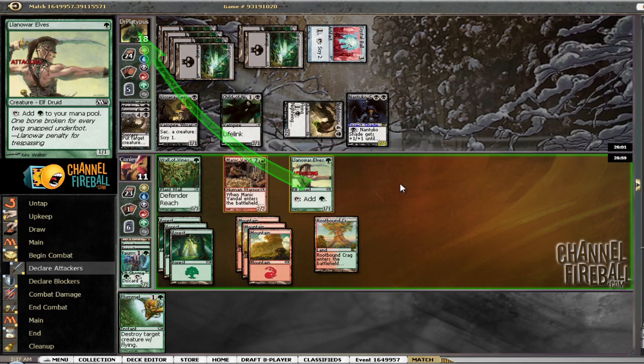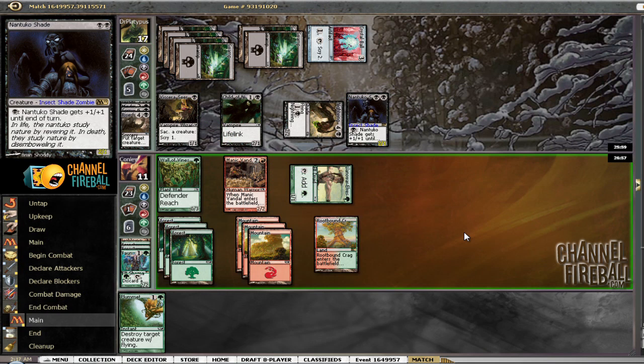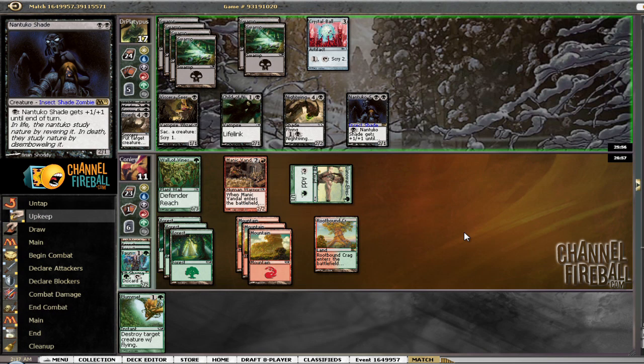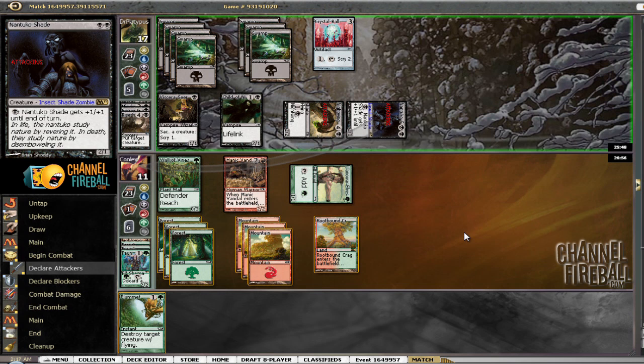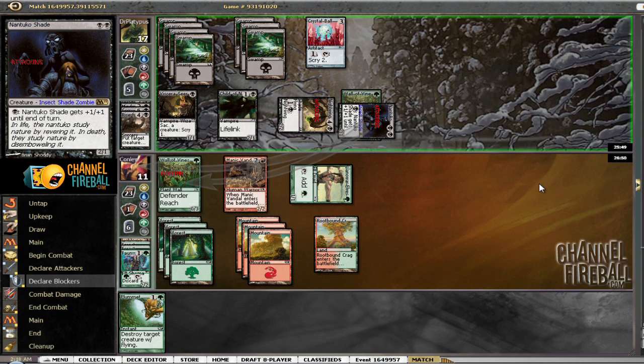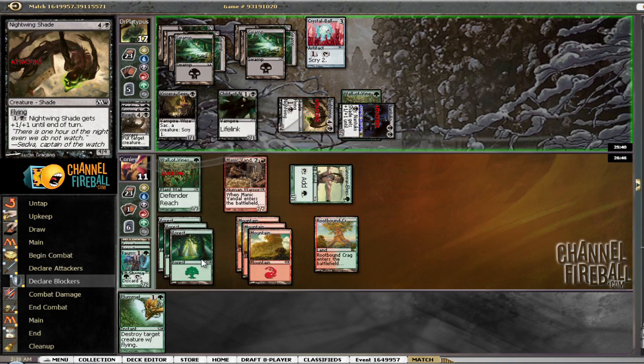I'm going to attack with the Llanowar Elves because there's no reason not to, and since there's also no reason not to, I'm not going to waste our Plummet until he starts spending mana on his Shade. I don't feel like taking a thousand damage so I'm going to throw this in front of the flier — hopefully he'll just pump three times and not use his Crystal Ball. He did not, but that's okay.